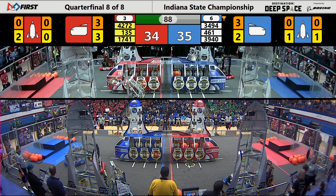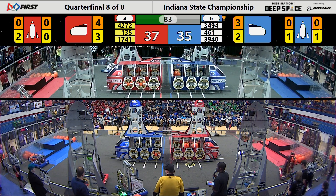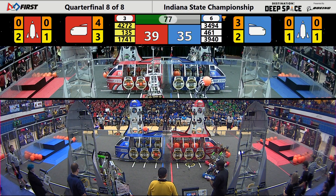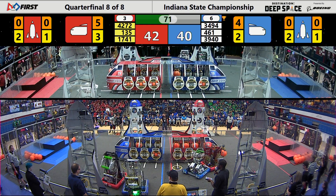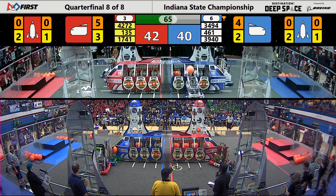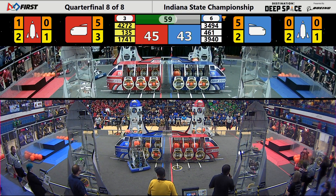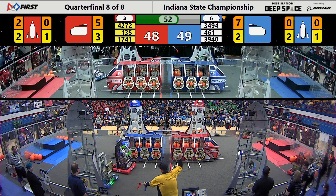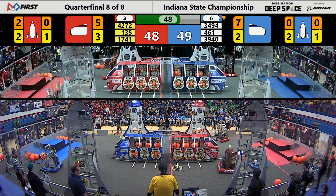34-32, Red Alliance in the lead. The Westside Boiler Invasion both up against the far side Blue Alliance rocket. Team 461 found a piece of cargo and they already have it in their possession; they'll try to do something with it. Team 3494, meanwhile, blockading the Red Alliance robot 4272, the team from Lafayette. A hard hit on the far side of the Red Alliance field — Team 4272 lost the cargo they had in their possession.